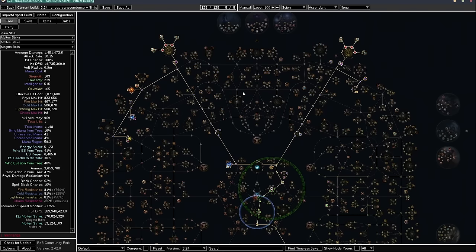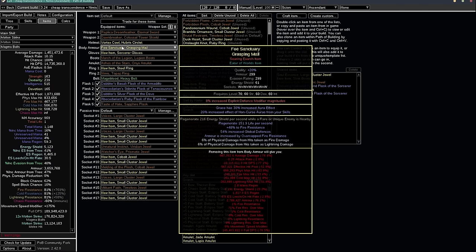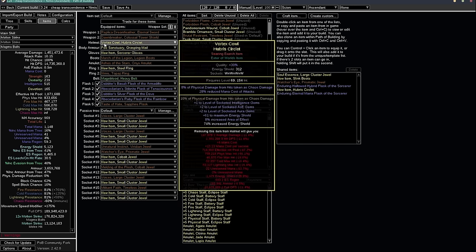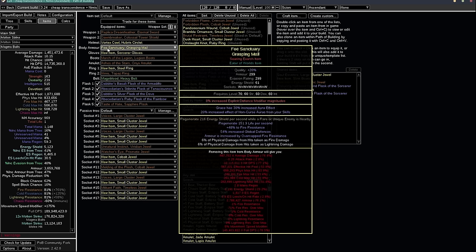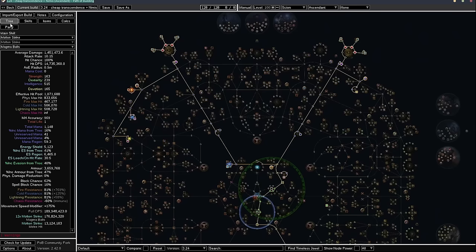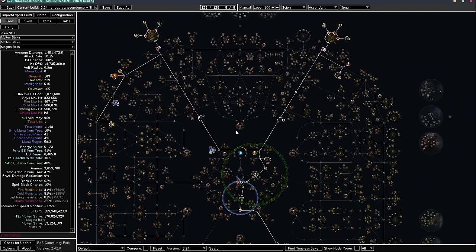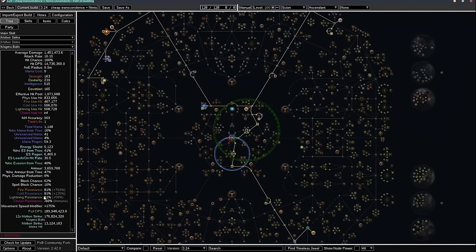The endgame version has a lot more Energy Shield, more ES regen, and quite a lot more damage. The main change is swapping to a Grasping Mill and a Hubris Circlet instead of the Formless Flame and Lightning Coil combo. The Grasping Mill provides much more Energy Shield and ES regen, plus more gem levels. This version also uses three-passive Voices instead of five-passive Voices, giving quite a lot more Aura effect and higher maximum resistances. Making or buying a Grasping Mill is the next milestone after the Nimus/Formless Flame/Lightning Coil version.